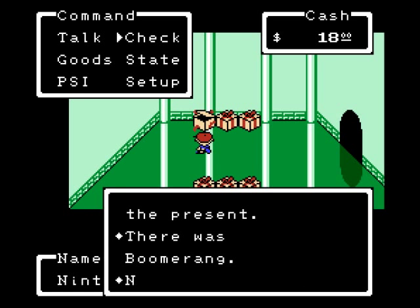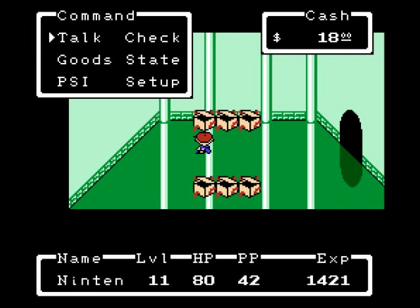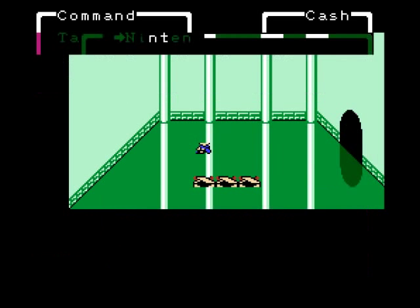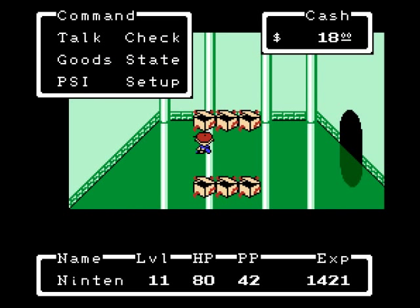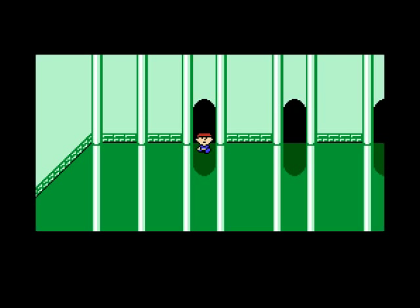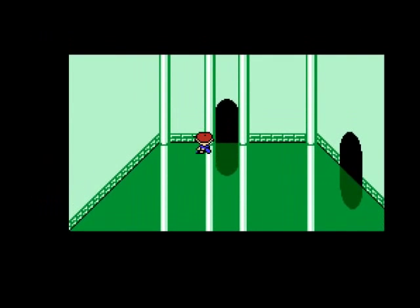This is the boomerang. Nintendo now has all of his equipment he needs until the end of the game. The boomerang is the second best weapon for him — actually, it's the second best weapon for almost every character. So I don't really need to worry about equipment that much anymore.